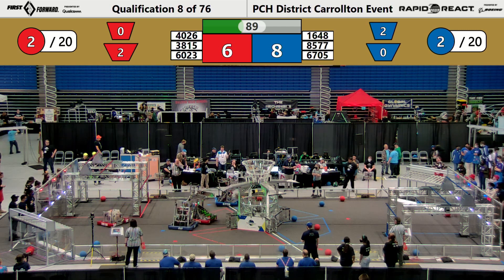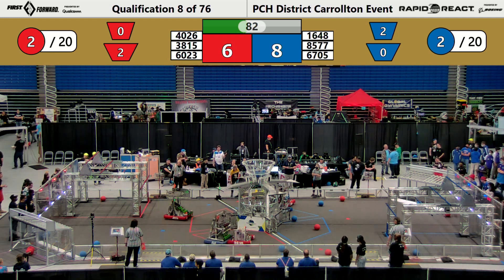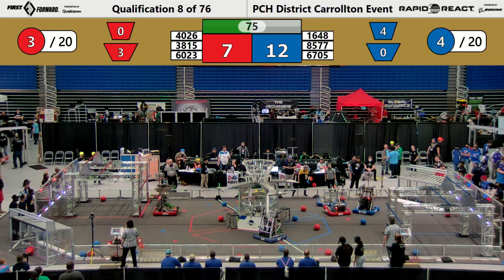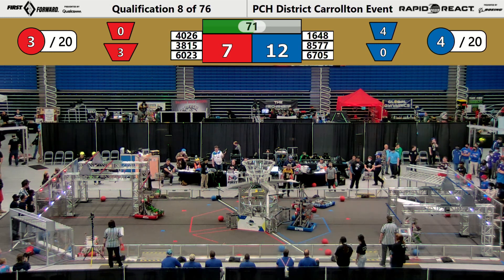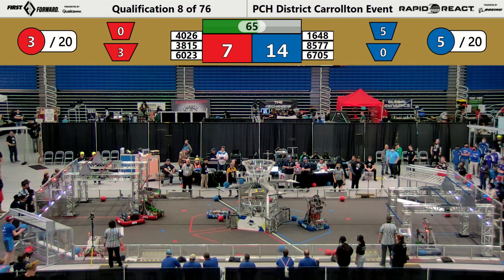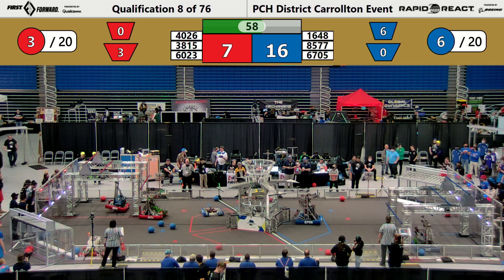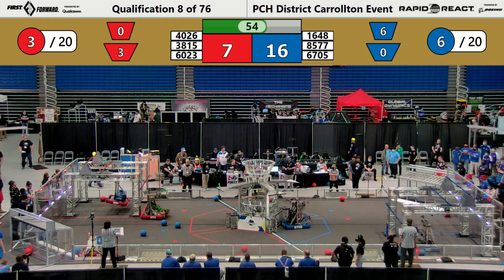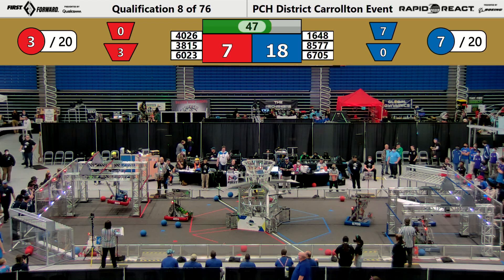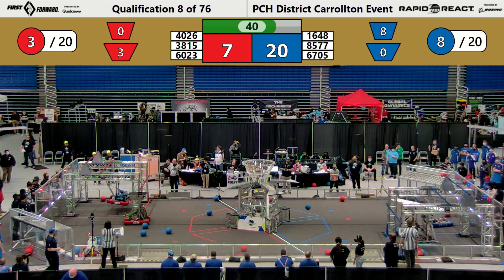60-23 disc bots playing defense, adding to the challenge for 6705, but they still manage to get two Blue Alliance cargo into the upper hub. 40-26 is hanging out at the end there, up against the launch pad. 60-23 now going for the mid-hub for the Red Alliance. G3 Robotics looking to do the same for the Blue Alliance. Two more cargo scored in the upper hub by 6705, adding four points to their score.